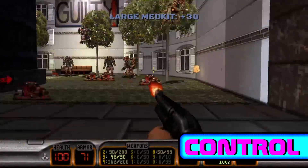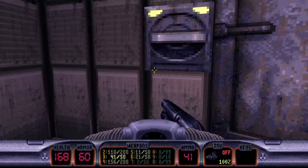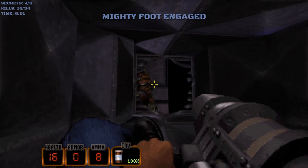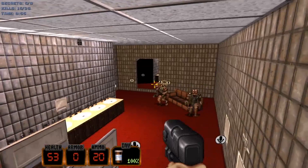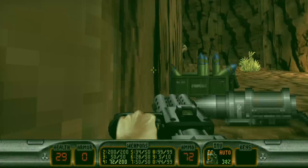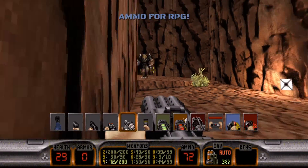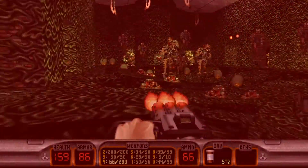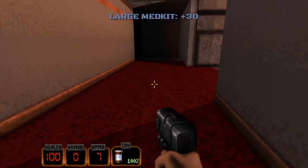I had no trouble jumping back into the controls for Duke 3D. The only default changes I made were to run at all times and to use the left trigger to crouch. There are some gameplay mechanics built into the controls by design, like a delay on switching weapons, no zoom or accuracy control, and the turning makes me dizzy sometimes, especially during earthquakes.